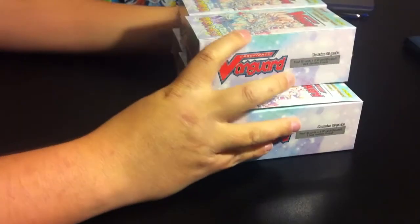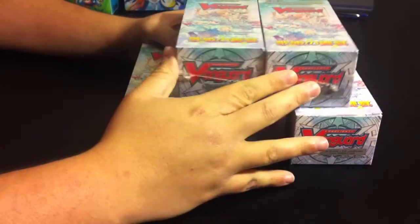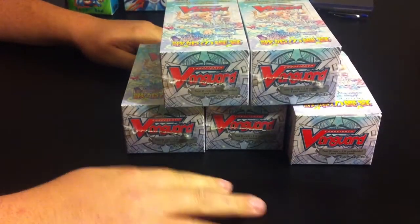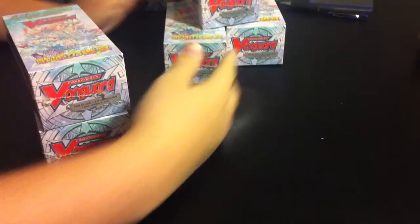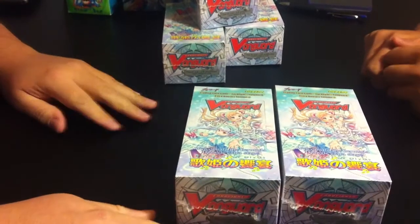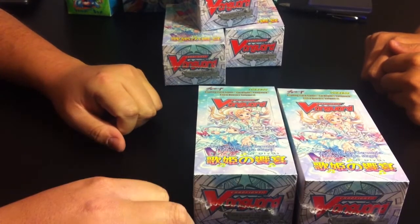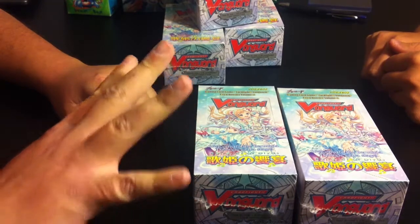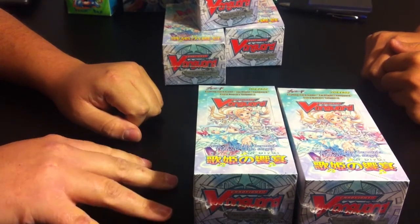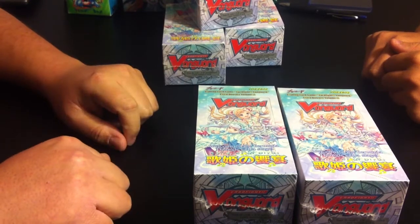Hey Vanguard people! We're opening five boxes of Bermuda Triangle. Today we're gonna try doing a sealed box format. Each person gets one box, opens it, and makes a deck. The rules are: triggers might be hard to come by, so you only have to follow the four-copy rule for heals. Everything else — stands, draws, and crits — you can use more than four copies if available. With that, we'll start unboxing.